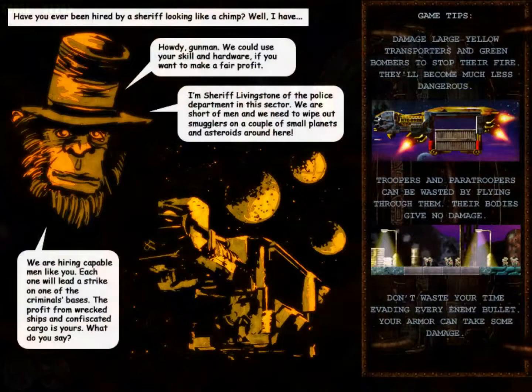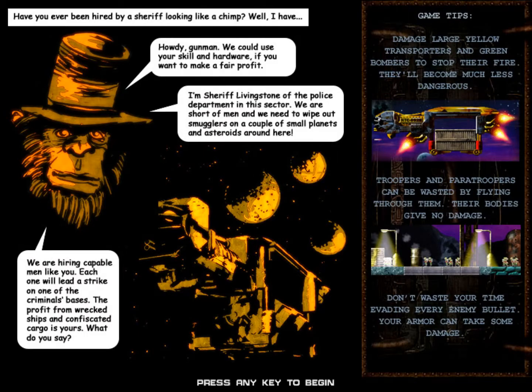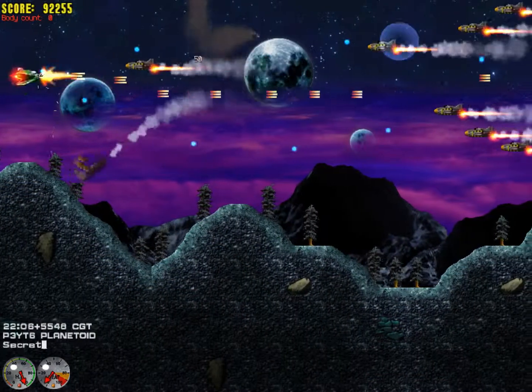Let's see what the next level has in store. Have you ever been hired by a sheriff looking like a chimp? Well, I have. Howdy gunman - we could use your skill and hardware if you want to make a fair profit. I'm Sheriff Livingstone of the police department of this sector. We're short of men and we need to wipe out smugglers on a couple of small planets and asteroids around here. We're hiring capable men like you. The profit from wrecked ships and confiscated cargo is yours. It's hard to say no to a chimp in a top hat. I somewhat regret not having bought any bombs. You've got little tiny plasma balls, so I'm sure it'll be fine.